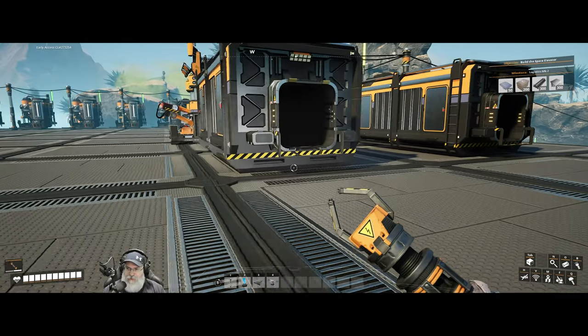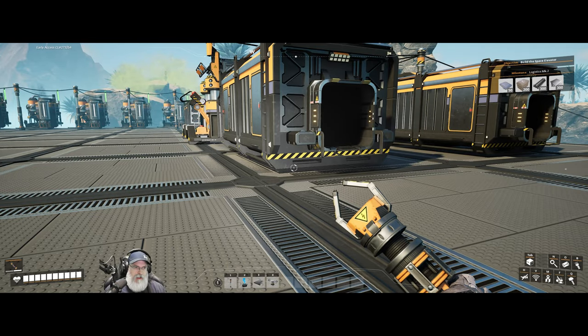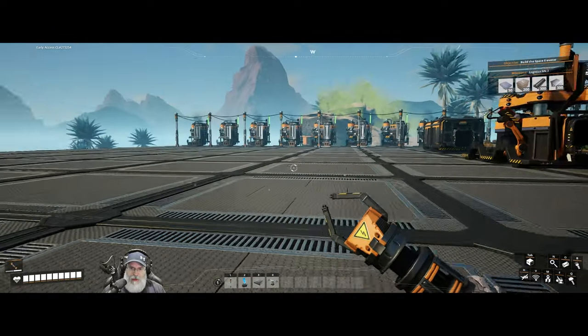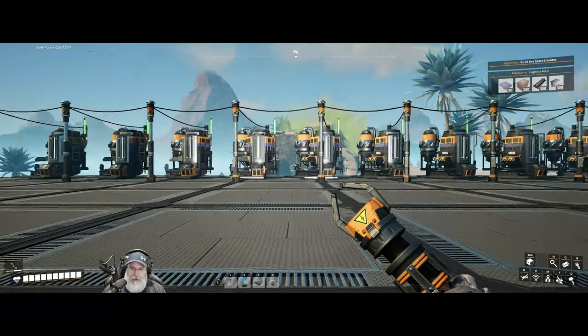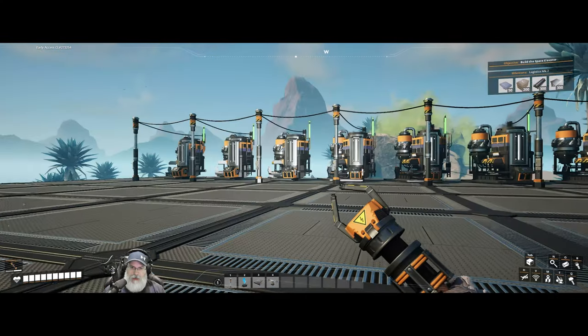Welcome back everybody to Satisfactory. I am the Bearded OG, and in this episode we are going to continue setting up our first factory here. When I left you in the last episode, I finished setting up our biomass power grid, and I have nine biomass burners currently running.